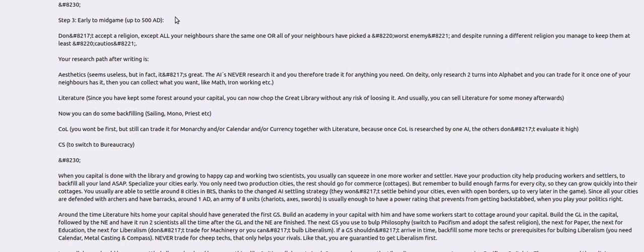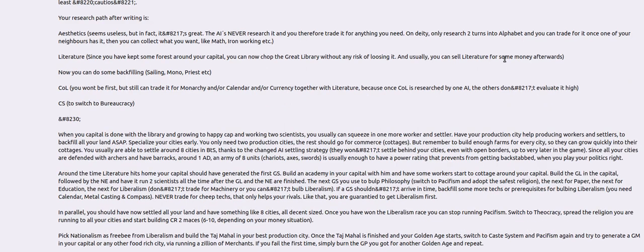You can whip there — don't whip in the capital. Let it grow to the happy cap. And as soon as you can, run two scientists when the library is done to help research and to generate the first great scientist. The first great scientist is going to build an academy. All of that should have taken you to about 1000 BC.